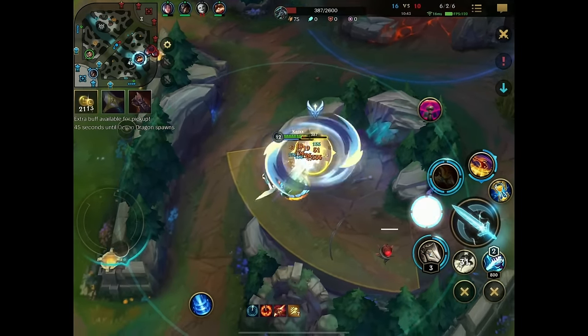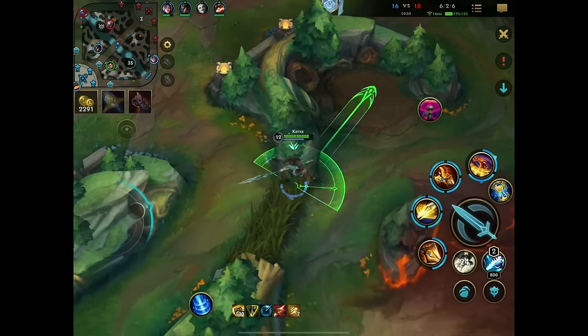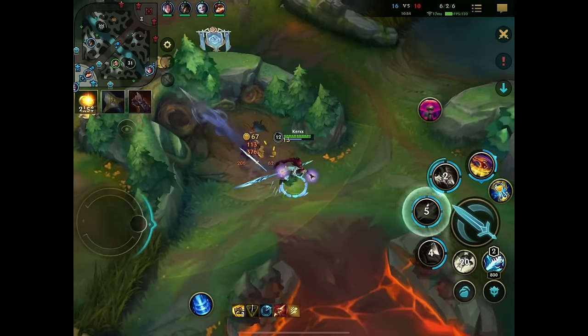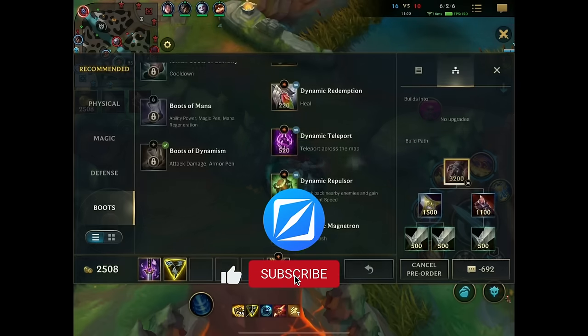Xin Zhao has so many nice auto attack cancels that you deal so much bonus damage. Like if you dash in, auto attack, Q, W auto — it's so much damage. You literally tap people. And since there's nothing happening on the map, I'm just quickly farming through everything, getting my Overgrowth stacks, maybe getting a crab if it's available and not too much of a risk.